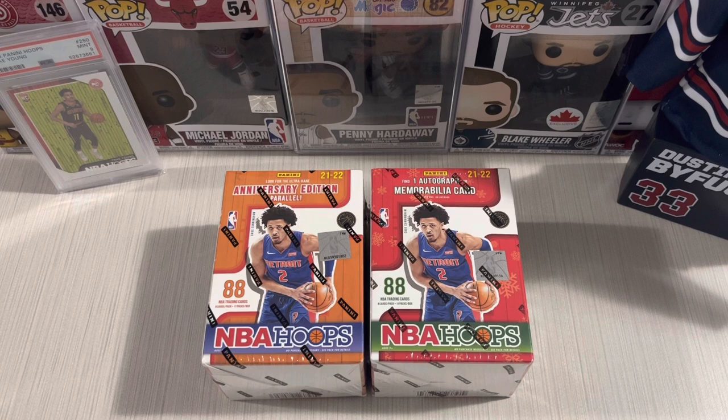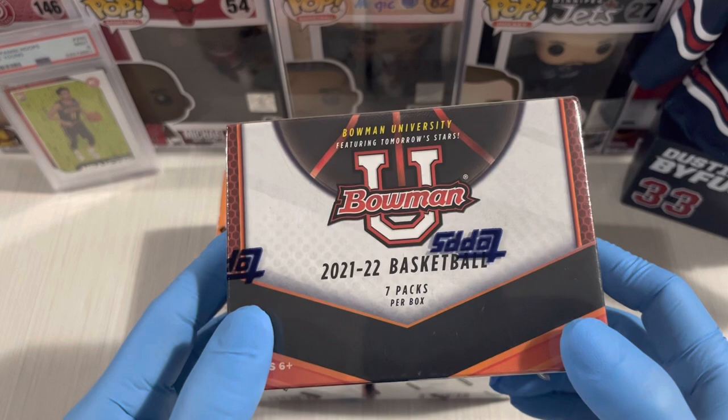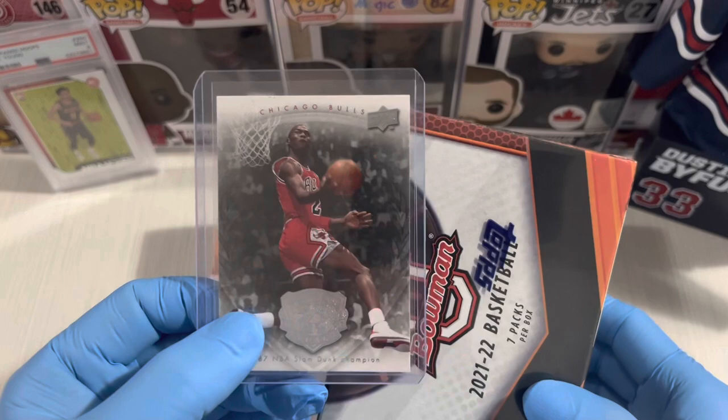What's up guys, RJ here from CS Bags. For today's video we're ripping NBA Hoops Anniversary Edition and a Winter Edition. But before we do that, we're having a giveaway right now — University Tops 2021-22 basketball cards and a Michael Jordan card.